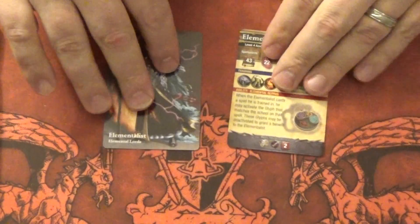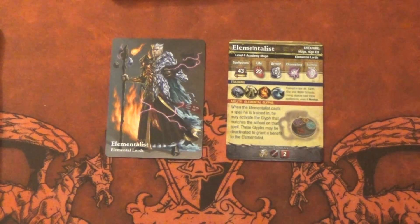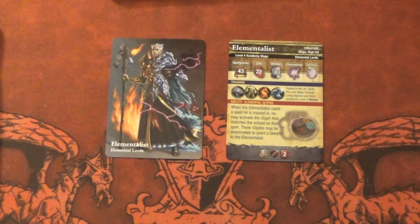So first up, our new mage — in case you haven't read about it. Whenever an Elementalist casts a spell he's trained in, he may activate a glyph that affects the spell. So obviously if you cast water, it affects water and so on. He's training all the elements. Living objects cost triple — makes sense, even for novices. He's also 43 points, compared to the normal 40.